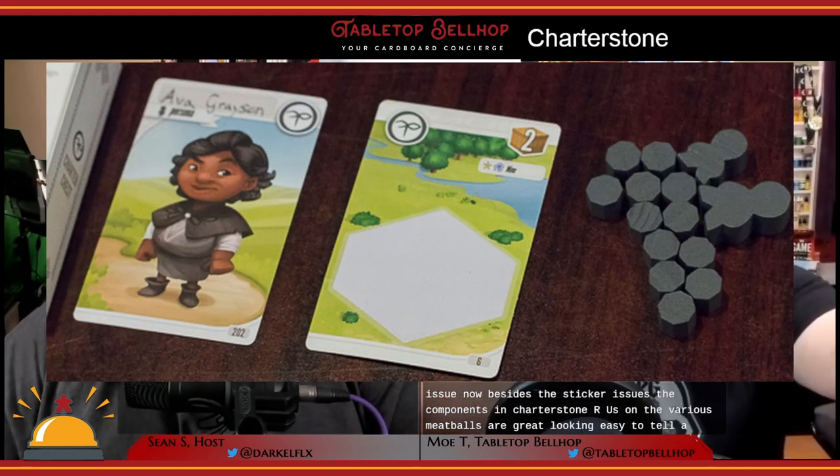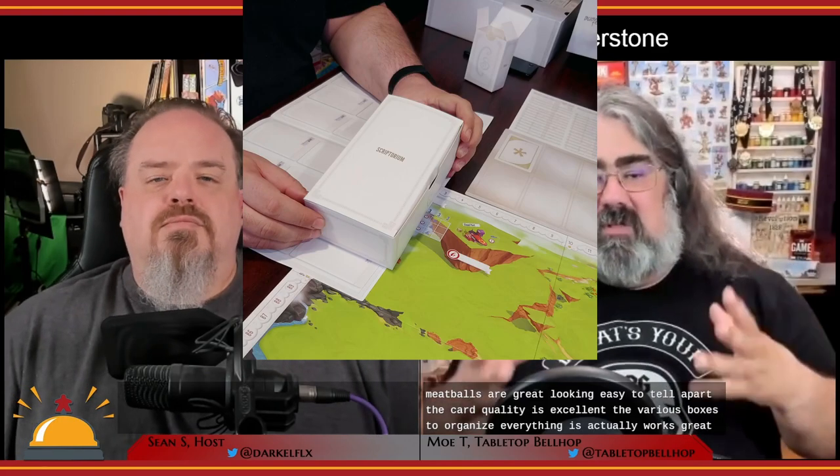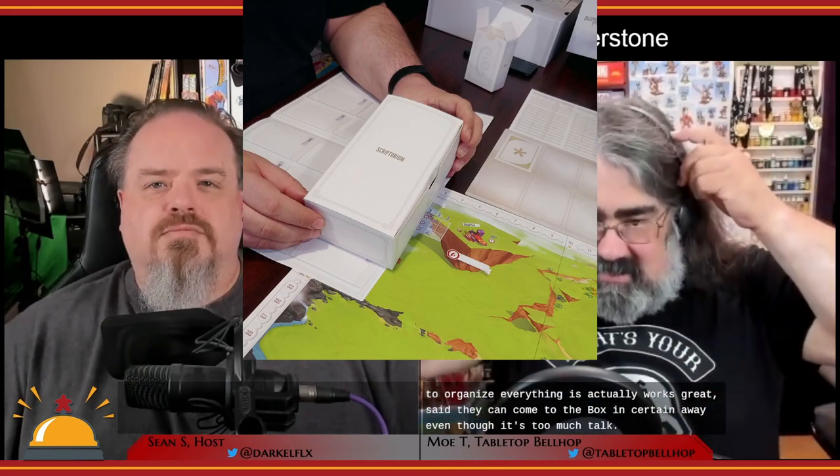Besides the sticker issue, the components in Charterstone are awesome. The various meeples are great looking and easy to tell apart. The card quality is excellent. The various boxes to organize everything actually work great. The metal coins are fantastic. The wooden resources each have a unique shape and color, which is good for accessibility. The rulebook is pretty clear. There is an FAQ out there and you are going to want to look at it, but thankfully in the later printings of the game this is included. I also appreciate they included a two-sided board so you can actually play through the campaign twice.